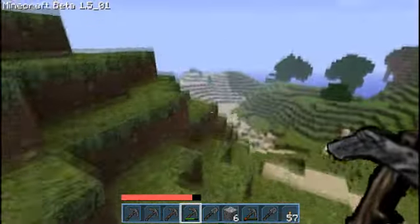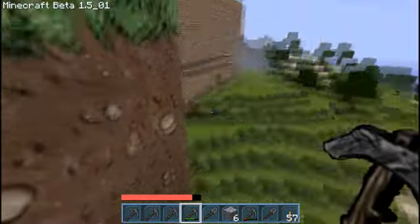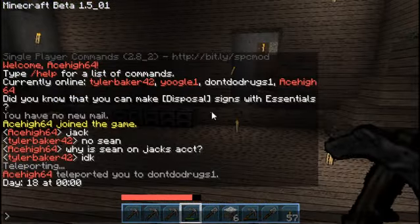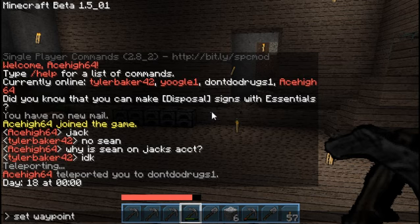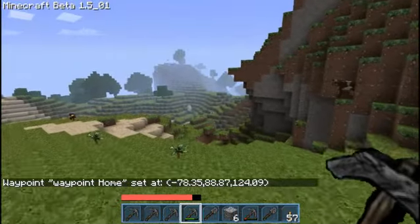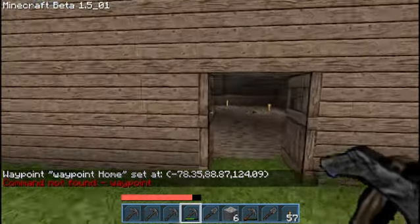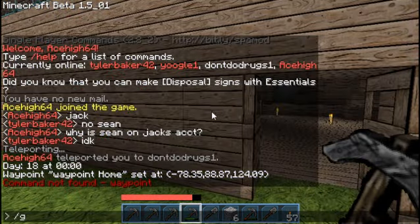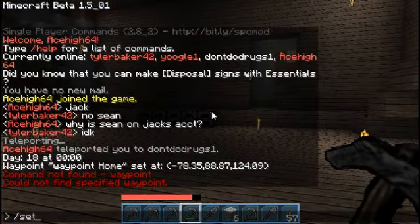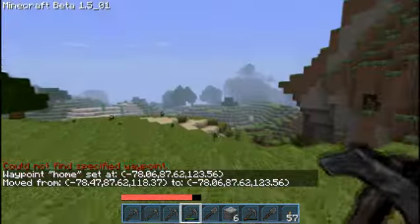Where's my house? Oh — there it is. Slash jump. Set waypoint home. Slash go to home — oh wait, nevermind. Slash set home. Go to home — yay! Okay, now I can go exploring. I'm going to jump back to where I was.